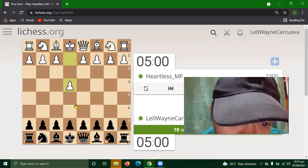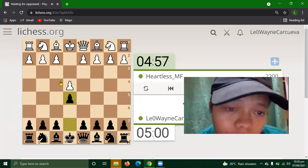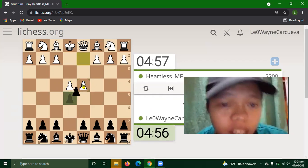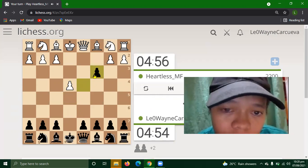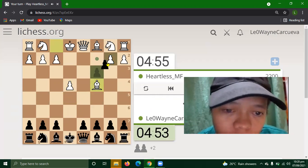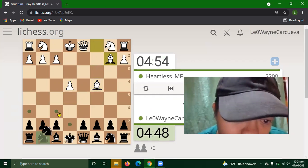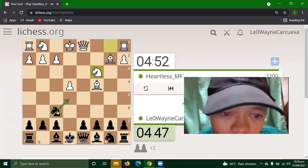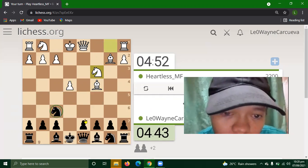We play e4 e5. So you want the gambit pawn. We'll go into the Danish double sacrifice. Knight f6 and I think e5.